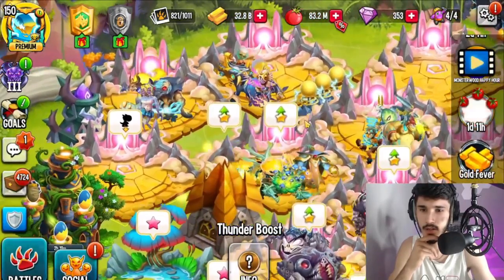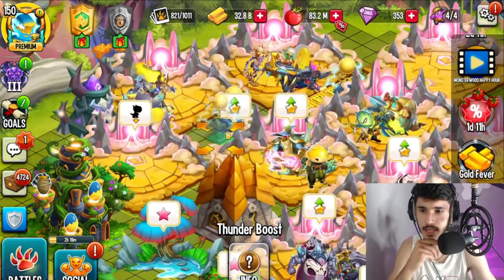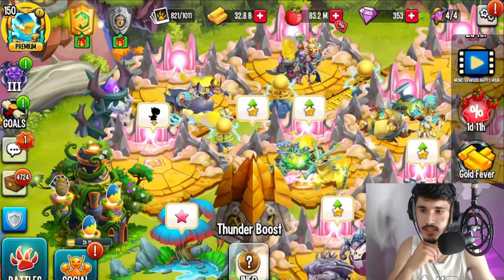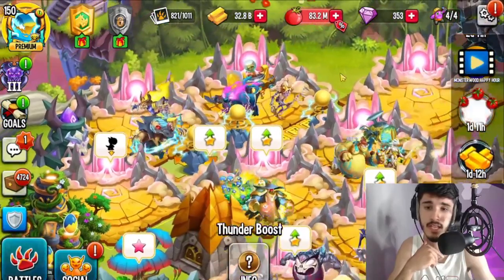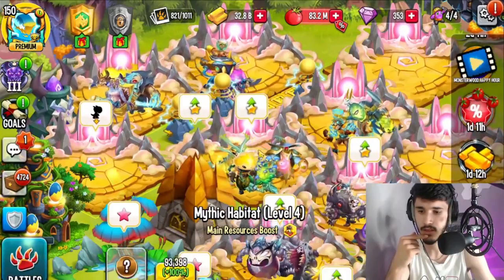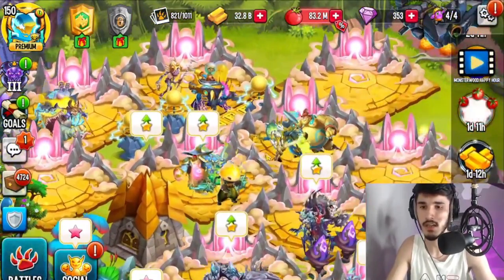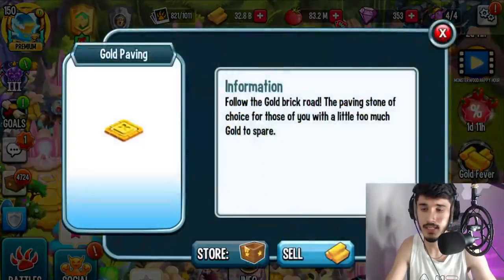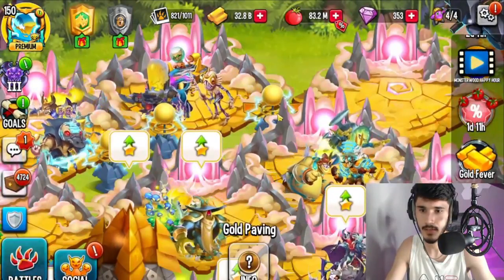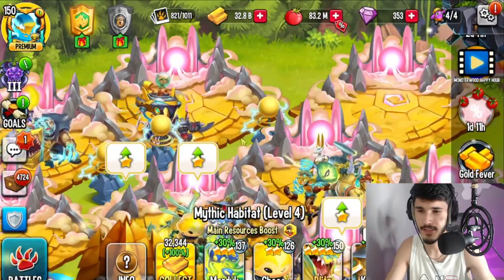I'm thinking about moving this habitat so the gold boost helps all the monsters around it. I mainly have thunder monsters in the back, so it's best to place at least two boosts here and spread the other two apart. Now these are making about 30% all of them — that's actually a good placement. Keep in mind placing those little boosts can have a huge effect.